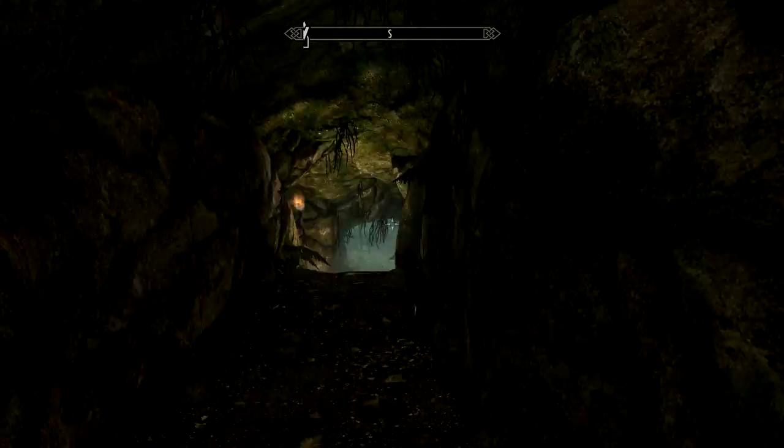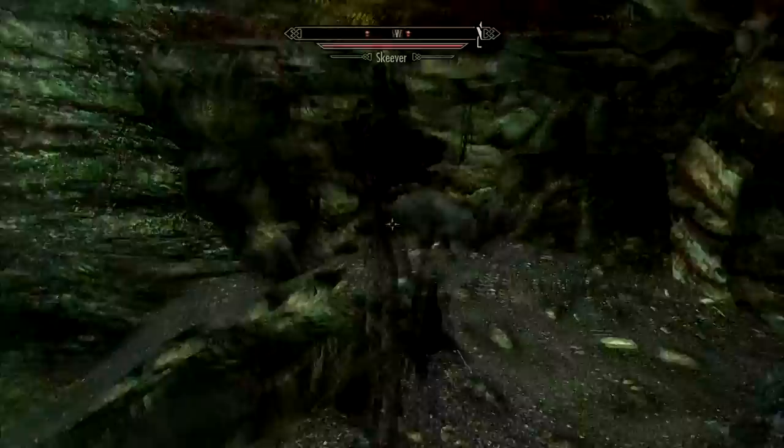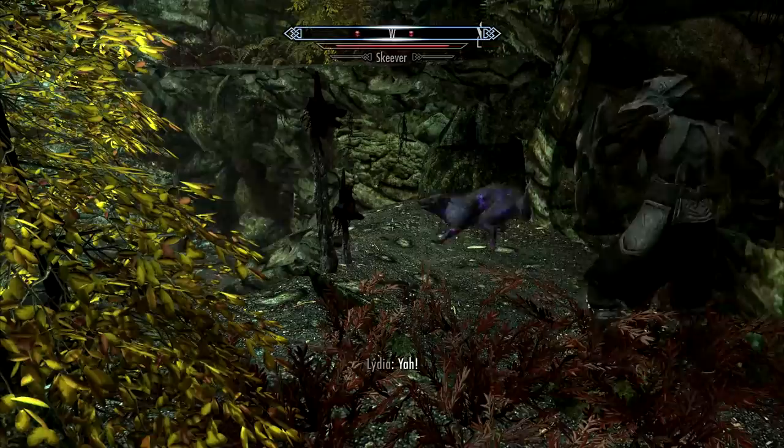Hello everyone, and welcome once again to Let's Play Skyrim. Last time we cleared out Darkwater Pass. Today we're going to tackle this little zone, Snapleg Cave, home to Skeevers, Witches, Hagravens, and Frostbite Spiders. Nothing too exciting, but there's a boss chest at the end, and that's always good.